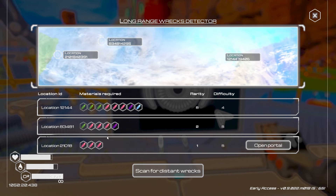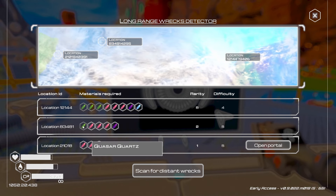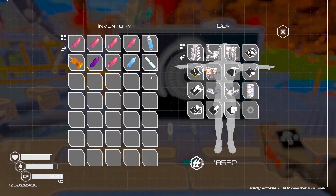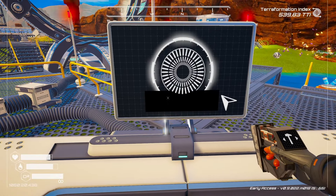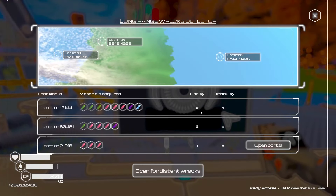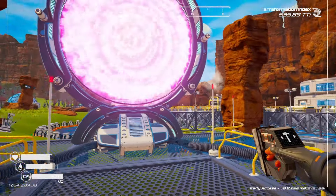We can definitely go with that one. I think I got the magnetar, I don't think I have the quasar, and I don't have the green one. Let me check my inventory - yeah I've got the Belsar so we don't really have a choice, or we could re-scan but we're not doing that. Rarity is one, difficulty is five - not sure if that means much, but let's go.